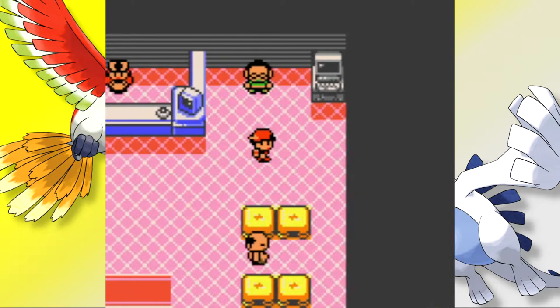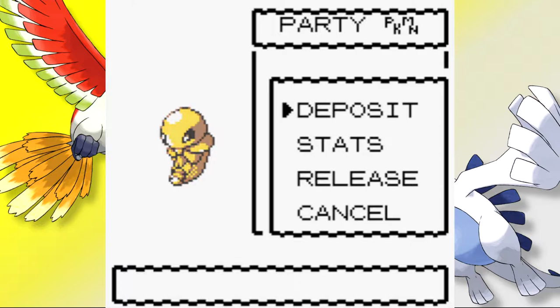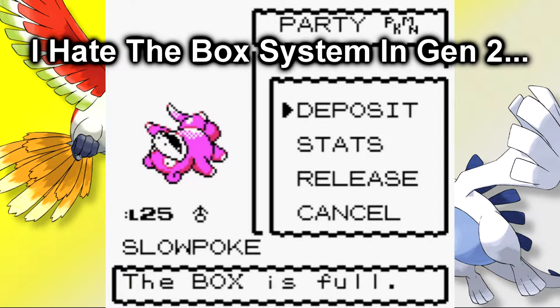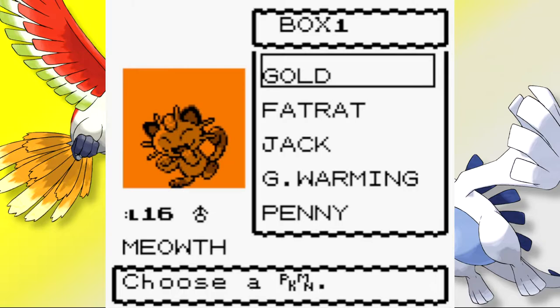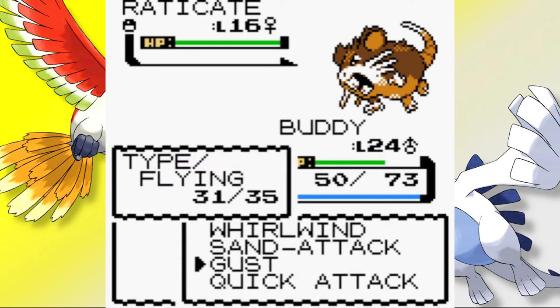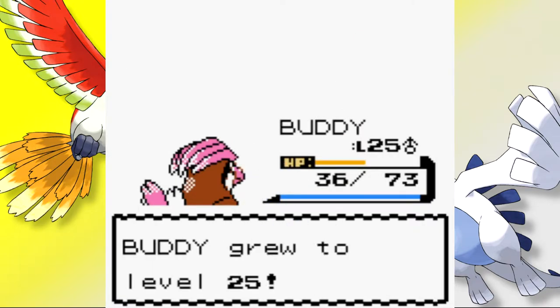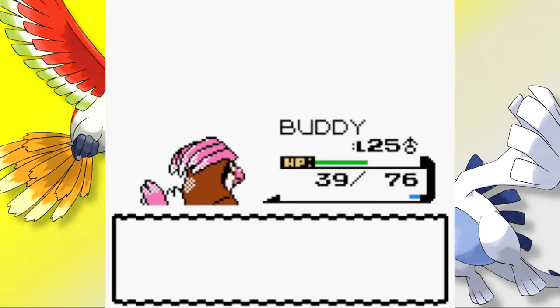With Gym Badge number 4 secured, we heal the team, place Paperweight back in the PC, and retrieve Buddy. After thinking it over, we also bid farewell to Patrick — it would have been cool to have a Slowbro, but we'd have had to carry him to the late thirties before he evolved. With Hydra already powerful, it just didn't make sense to leave such a strong Pokémon in the PC. Having three Water-types on the team was a bit concerning, but they each had their own strengths.